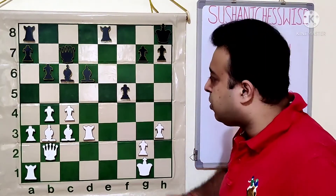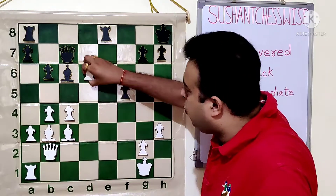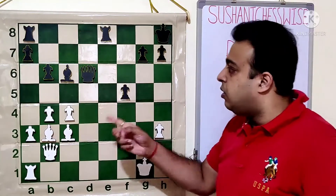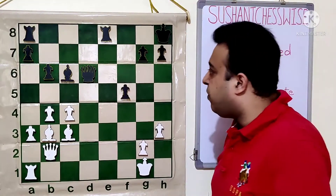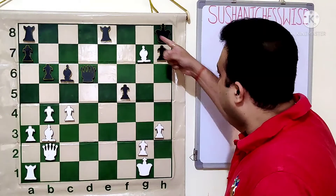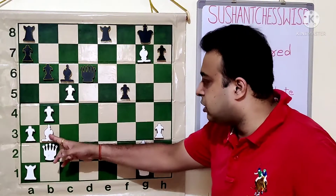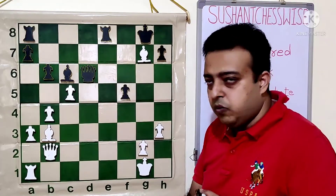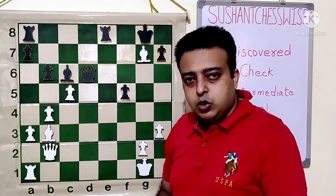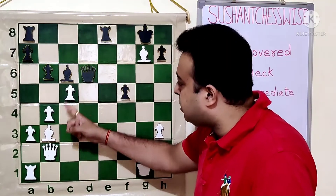White starts with the most obvious move: rook takes d6, deflecting the queen away. Queen takes d6 — so it looks like white has sacrificed the exchange. Now bishop takes the pawn — check — forcing the king to go to g8, and now c5 check. That is the main point of getting the queen to d6. The queen was deflected to a specific square, so we call it a decoy, and we use the discovered check here.